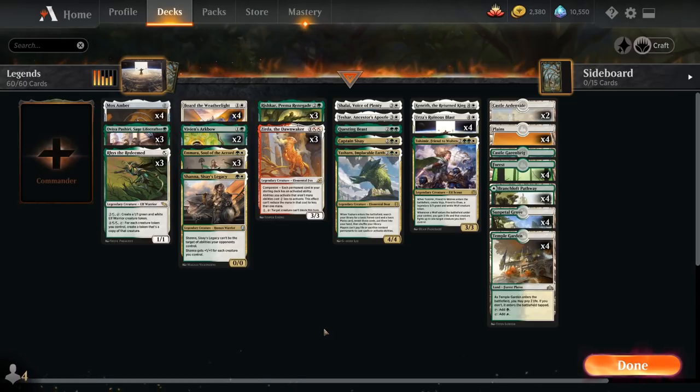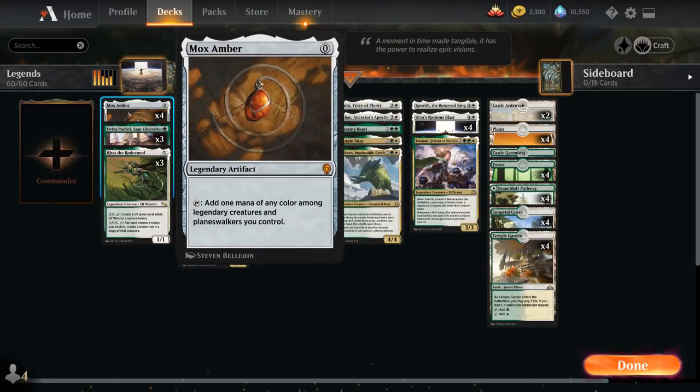So let's take a look at the rest of the deck. At zero mana we've got a full playset of Mox Amber — another incentive for playing this legendary deck, as we get access to a zero mana legendary artifact that adds one mana of any color among legendary creatures and planeswalkers we control.